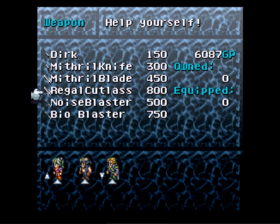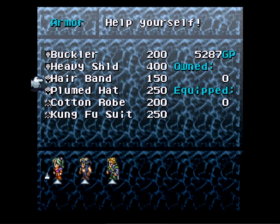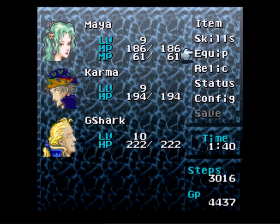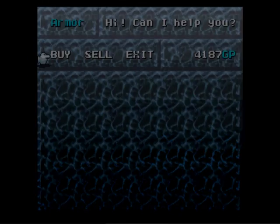The Regal Cutlass is 800 gil. Mithril Knife. Now if we already have a Mithril Knife equipped we don't have a Mithril Cutlass. I'm gonna go ahead and buy the Regal Cutlass and equip that to Maya Kanai. And spend most of my money on armor — get a Hairband, a Cotton Robe, a Kung Fu Suit, and a Comed Hat. I'm gonna go back to Optimum here and equip. Yeah, I think the Comed Hat was better. So I'm gonna buy one more Comed Hat for Karma Jolt.